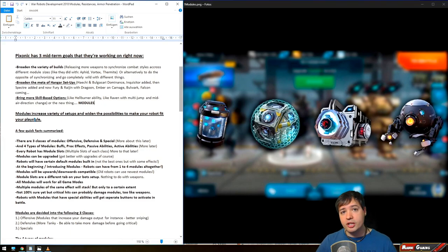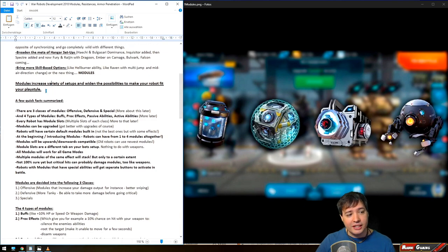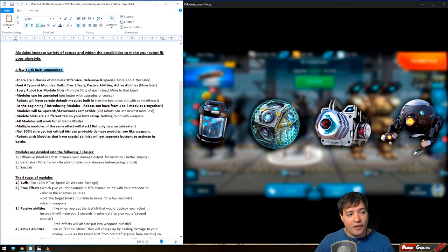Yesterday I sat down for two hours to write all the information down. Modules increase variety of setups and widen the possibilities to make your robot fit your playstyle. A few facts summarized from the livestream: there are three classes of modules — offensive, defensive, and special. These three classes divide into four types: buffs, proc effects, passive abilities, and active abilities.